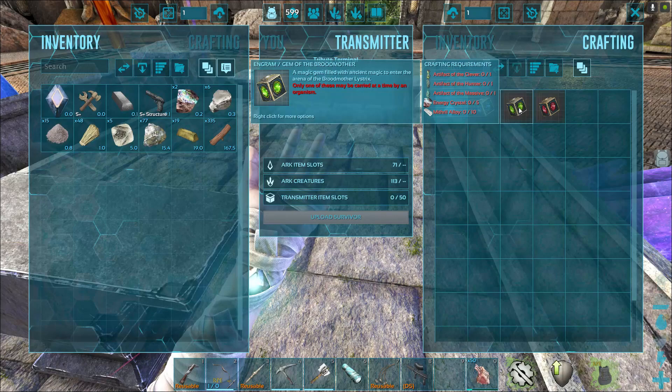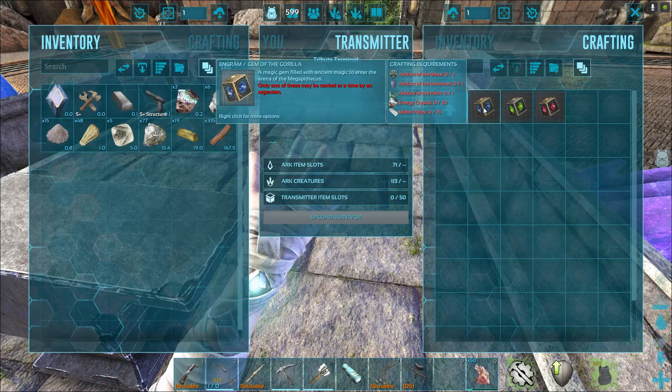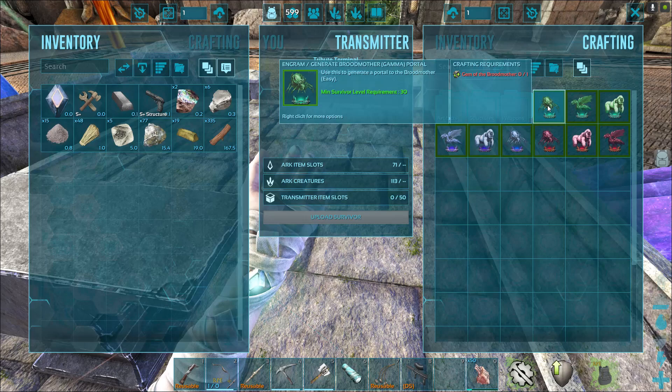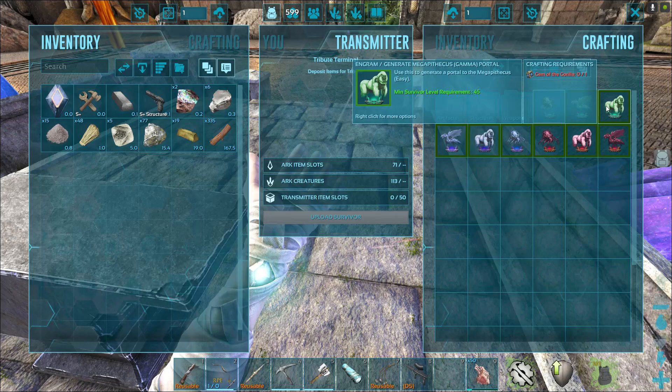We're not sure about the alphas — if they drop things too. We need to pay attention to that when we kill an alpha. This one is for the dragon, this one is for the gorilla. You have all three needing the different amounts of energy crystals and mithril alloy to make these cubes. When you click on the Broodmother Gamma, you need to use that cube in order to open that portal. Each one, you're going to need your cube to open those portals.